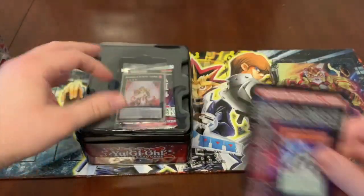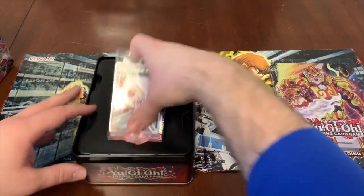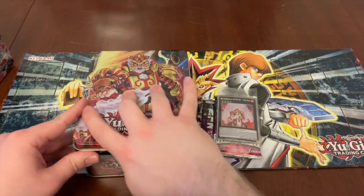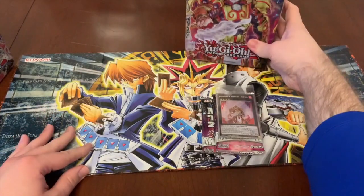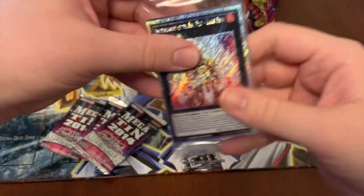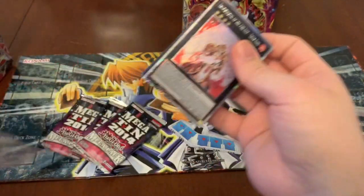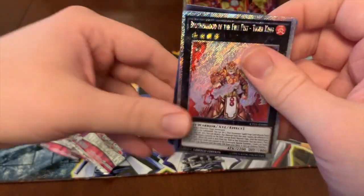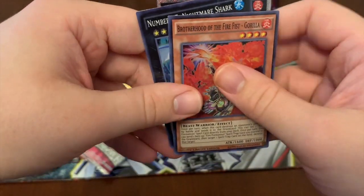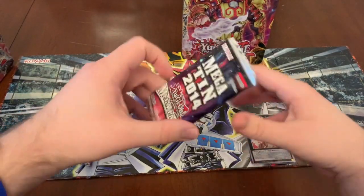I've got a Pendulum Monster Guide. And I love this rarity for the Brotherhood of the Fire Fist Tiger King — look at that, that is awesome. And then we got Brotherhood of the Fire Fist Gorilla and Number 47 Nightmare Shark. So let's start with these guys.